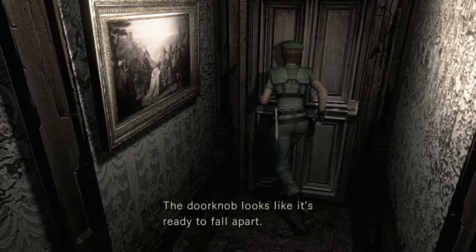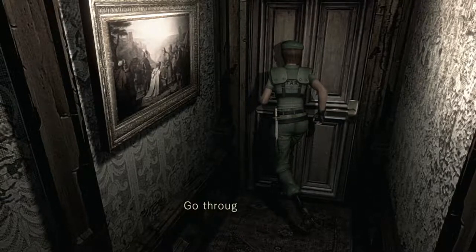So the door knob looks like it's ready to fall apart. This door — I think you can only go through twice from this side on the playthrough. So just something to be aware of.